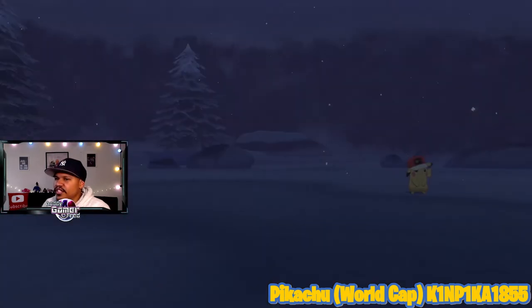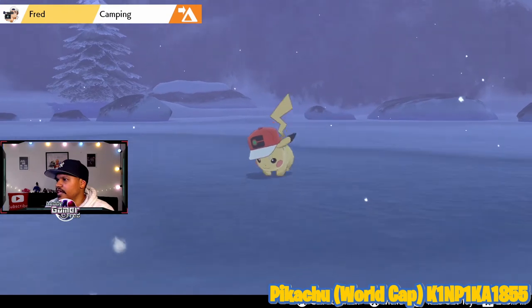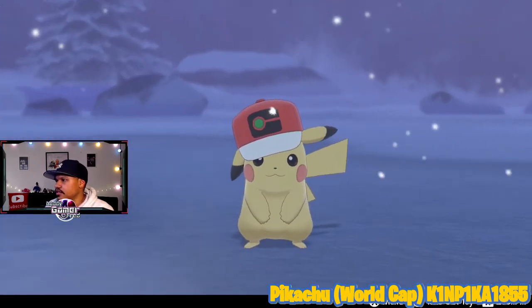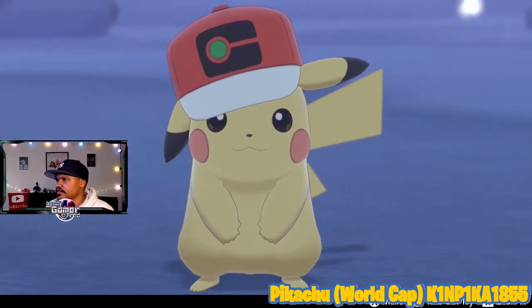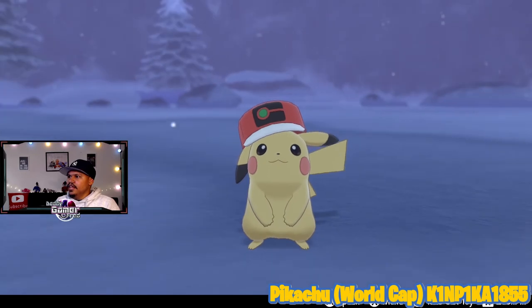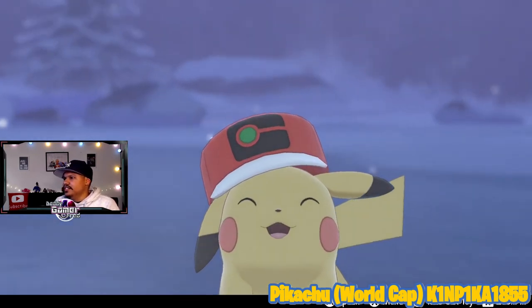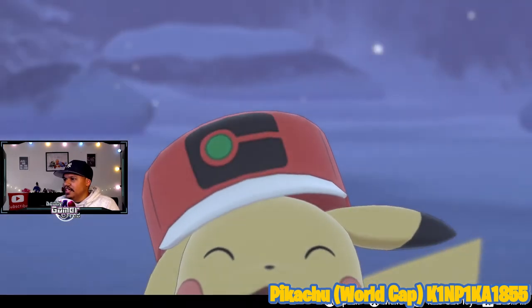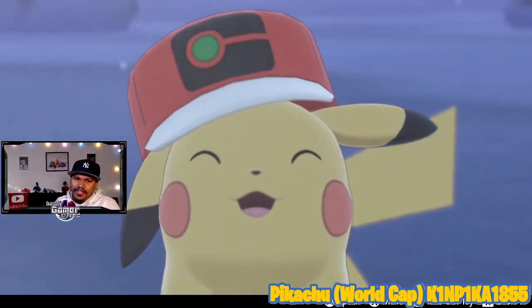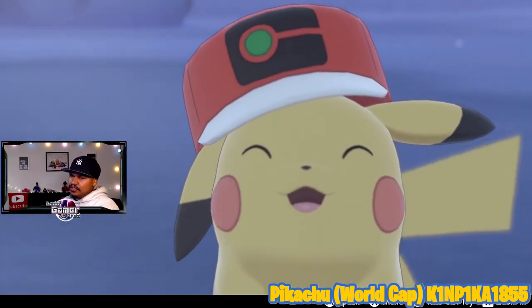This is the Pikachu inside of Pokemon camp, so we can get a super close look at Pikachu. It looks pretty cool. I like this hat — it kind of looks like a Pokedex on a hat. For nostalgia reasons, I would never put anything above the regular classic Ash cap, but this one looks pretty cool. I can't hate on it.